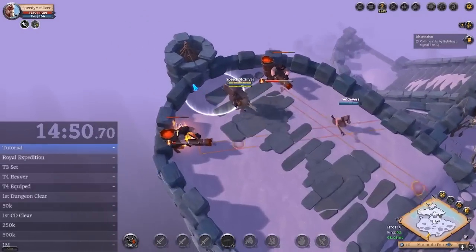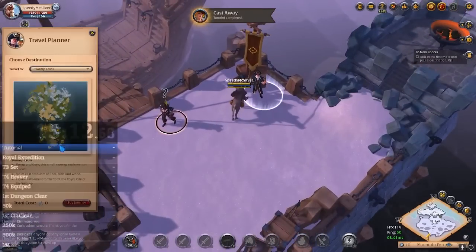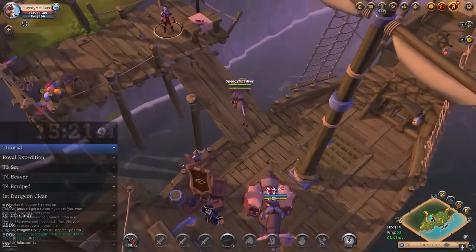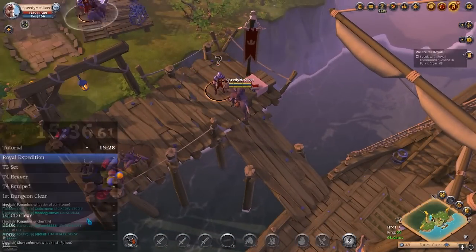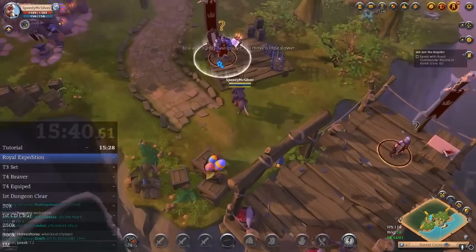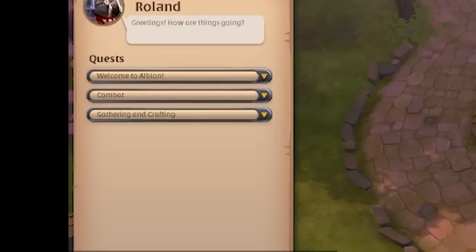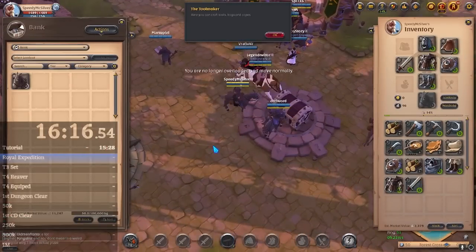After that, just complete the tutorial. It will ask you what starting location you want. They are all basically the same, but I always choose Forest Cross. In the starting area, there are a few quests that you want to do. First, speak to the soldier with a question mark above his head. Go to the commander next to get your three days of premium, and start the Welcome to Albion questline. Bank your two mules in the town bank to move faster, but don't forget to grab them later.